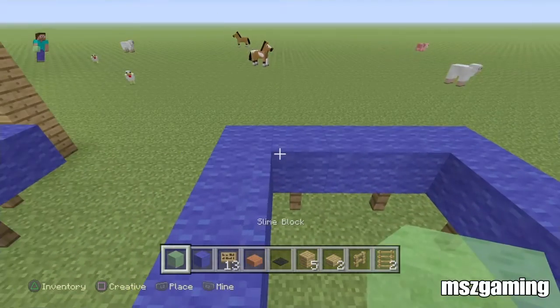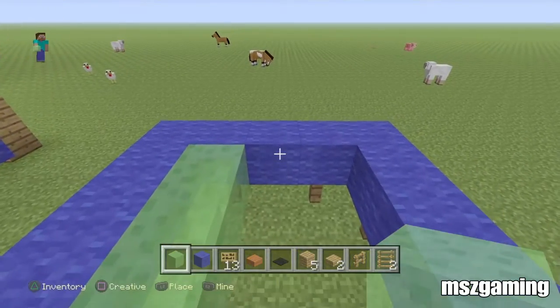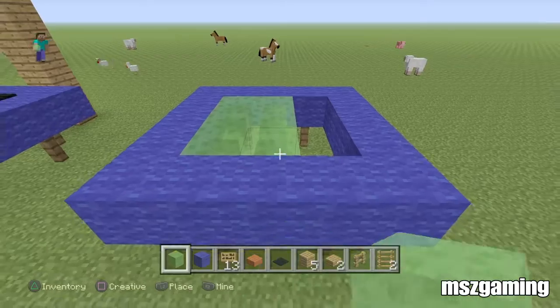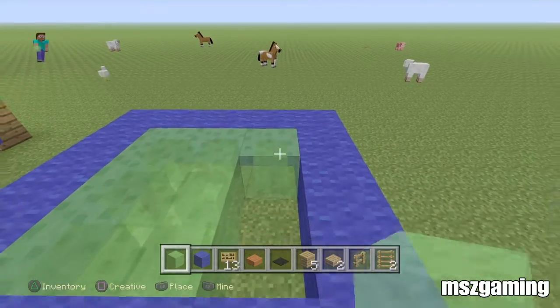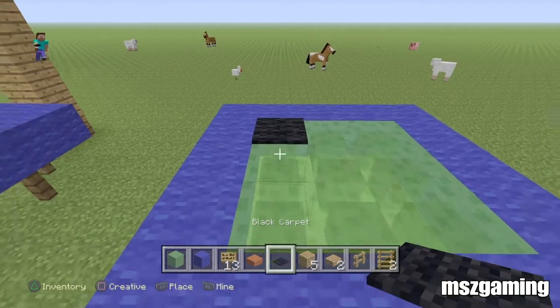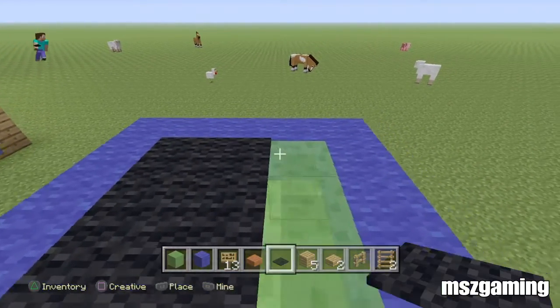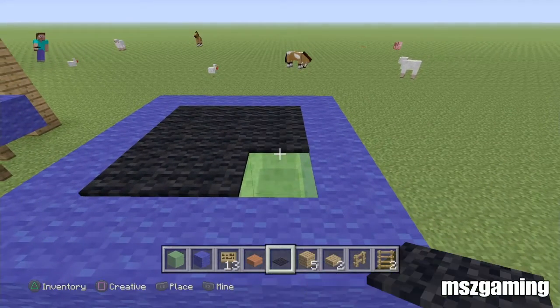The next thing you're going to need is your slime block. Go one, two, and three — do that all the way across. Then, to give it the real effect of a trampoline, cover it with some black carpet. As you can see, it gives a real effect, just like you would find on all trampolines with that black surface.